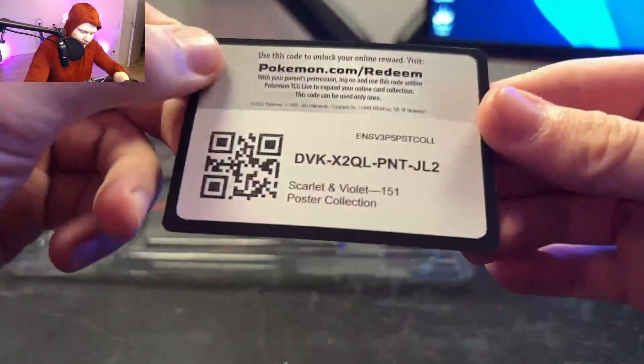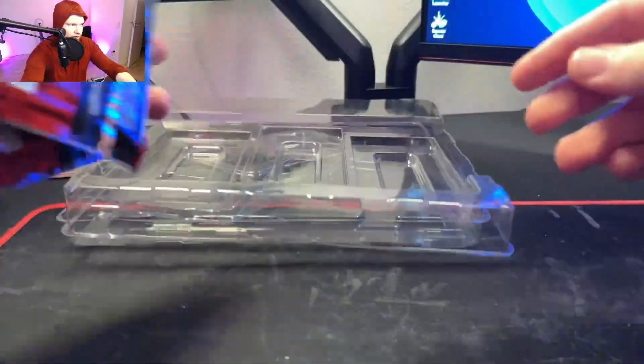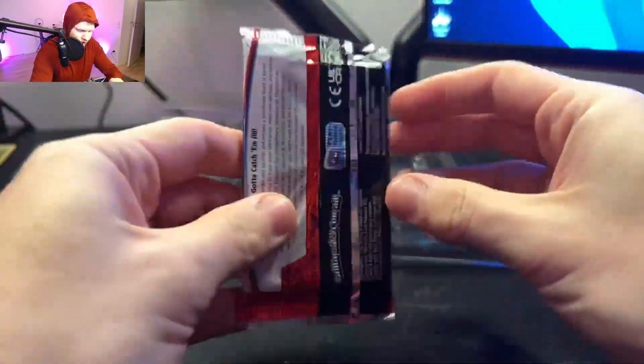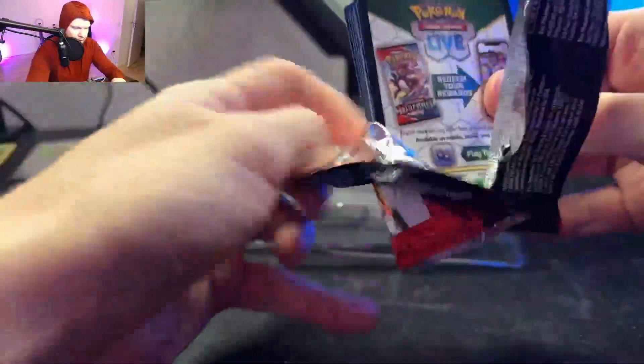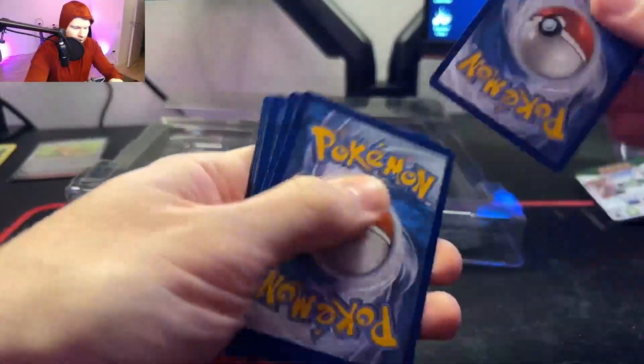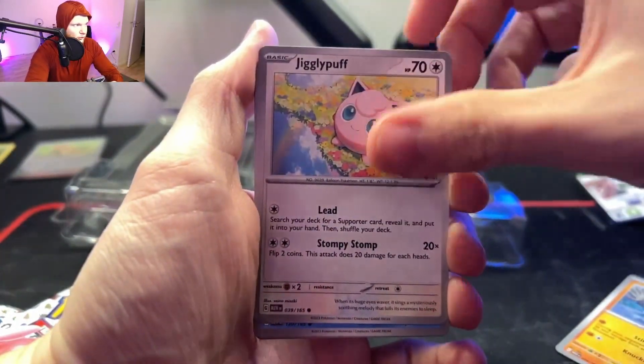Here's a code card for you guys to take for free, and it comes with three booster packs from the 151 collection. Not so sure this will have a better or worse hit rate than the other packs — shouldn't be any different at all — but we'll see if we can catch something nice, hopefully some cards we haven't gotten yet. We start off with the Geodude.